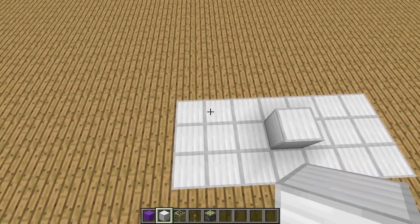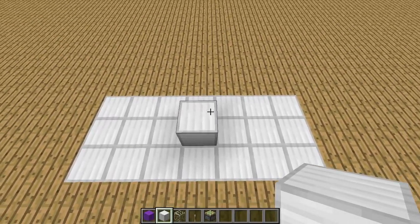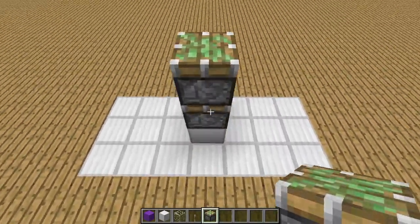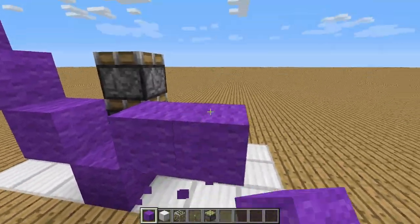Make an area three long and seven wide. Right smack in the middle, place an iron block right on top. Place two pistons like so. Block down here and then go stairs up like this, and then same thing on the other side — stairs up like that.